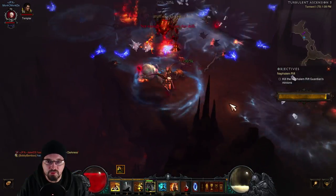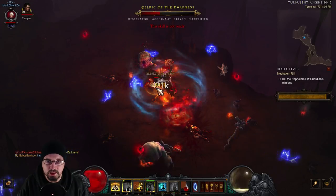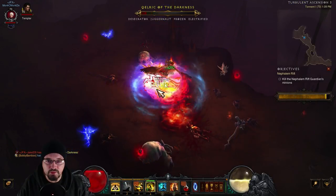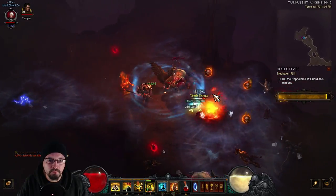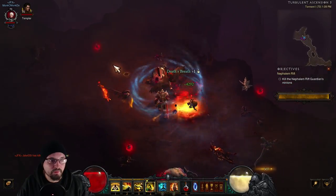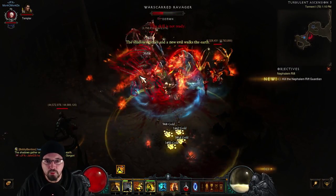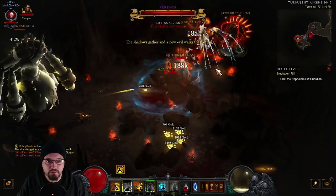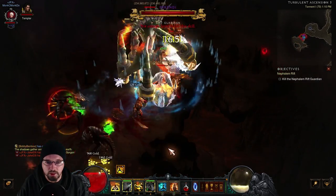Staying out of this Frozen affix, we're going to Dashing Strike in, maintaining Sweeping Wind. That's what single target looks like when you're on the Rift Guardian — you're going to be on top of the dude, just using Crippling Wave and all that. We're almost there. We have a lot of density for the Rift Guardian, and this champion will actually help us maintain a lot of the buffs.